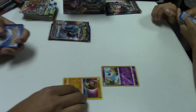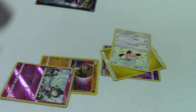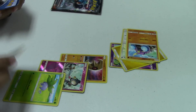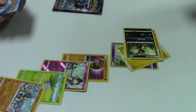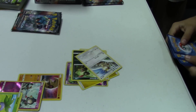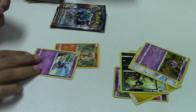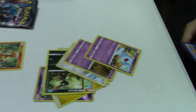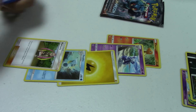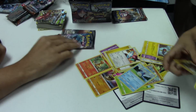The pack wars plays out — one player leads by 120, then 30, then the other wins by various margins throughout the cards. After all the counting, one player wins a Rhyperior holo from the other's pack.